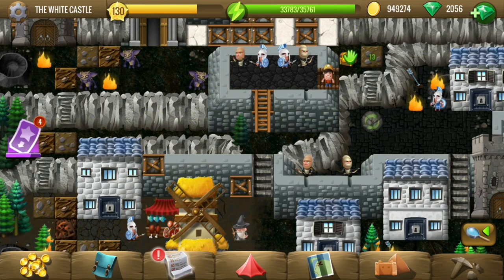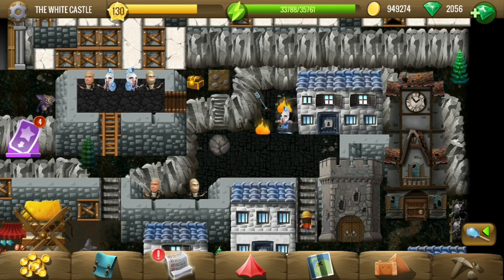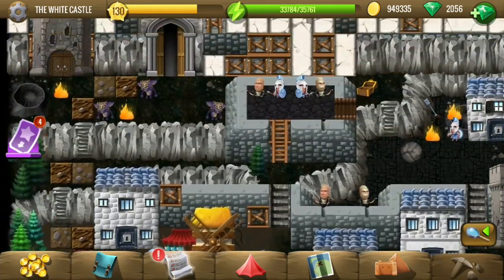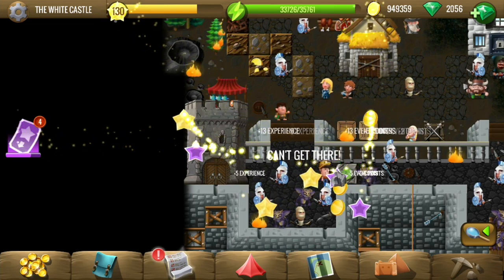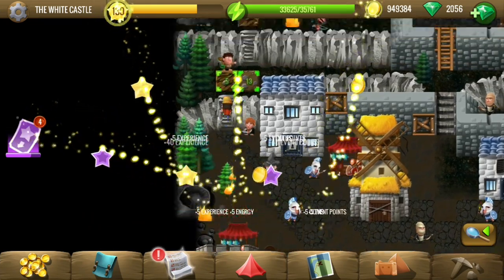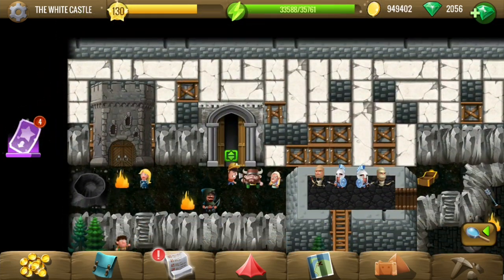That stone fell over the goblins — some of them died, and we can move that stone and get those two tiles up there. Let's enter the deeper part of the castle.